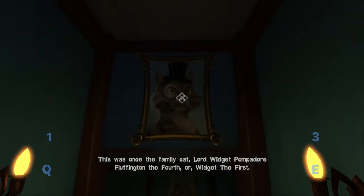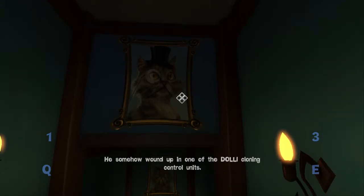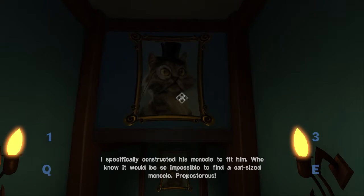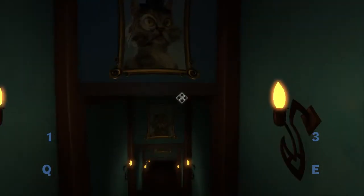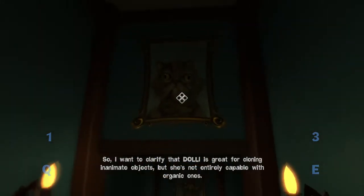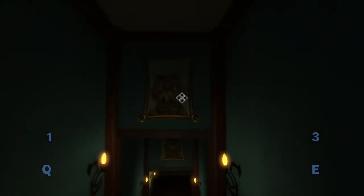This was once the family cat — Lord Widget Pompadour Fluffington the Fourth, or Widget the First. He somehow wound up in one of the Dolly cloning control units. I specifically constructed his monocle to fit him — who knew it would be so impossible to find a cat-sized monocle? Preposterous. Sadly, Widget the First has since passed on, but his memory is alive — somewhat. His memory is alive in Mr. Totalbiscuit. Dolly is great for cloning inanimate objects but not entirely capable with organic ones. This is Widget's first generation clone.